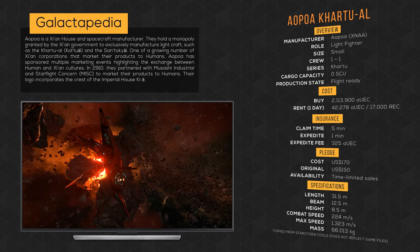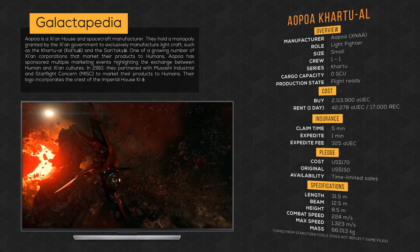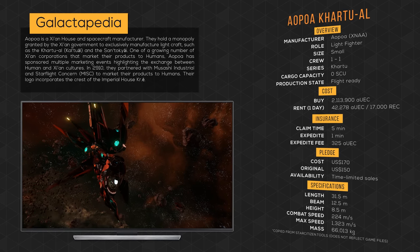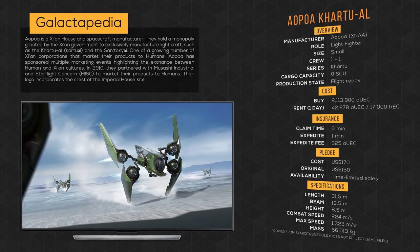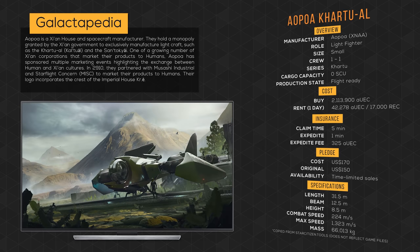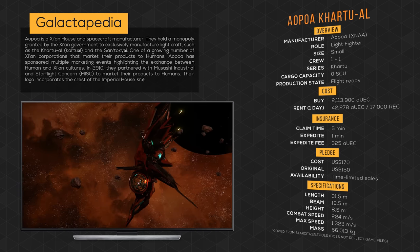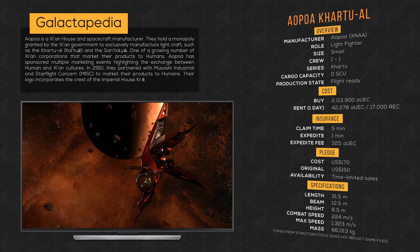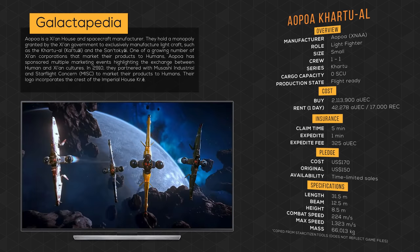Aopoa is a Xi'an house and spacecraft manufacturer. They hold a monopoly granted by the Xi'an government to exclusively manufacture light crafts such as the Kaltuel and the Santokyai — one of a growing number of Xi'an corporations that market their products to humans. Aopoa has sponsored multiple marketing events highlighting the exchange between human and Xi'an cultures. In 2910, they partnered with the Musashi Industrial and Starflight Concern to market their products to humans. Their logo incorporates the crest of Imperial House Kree.